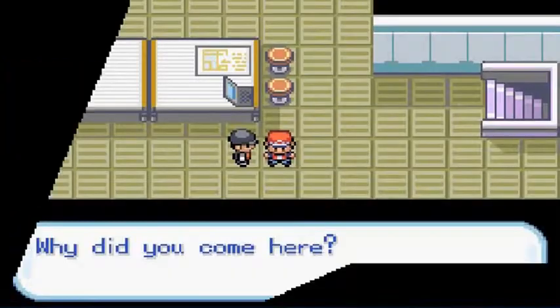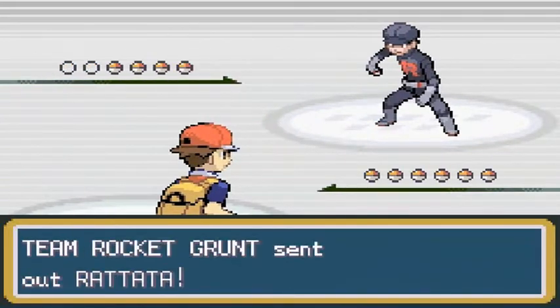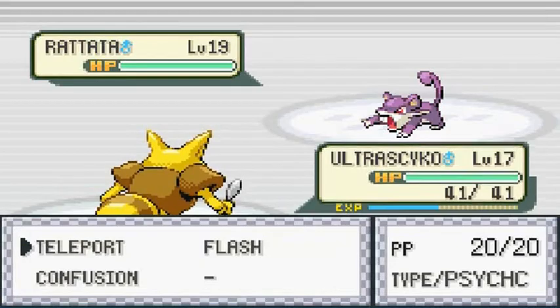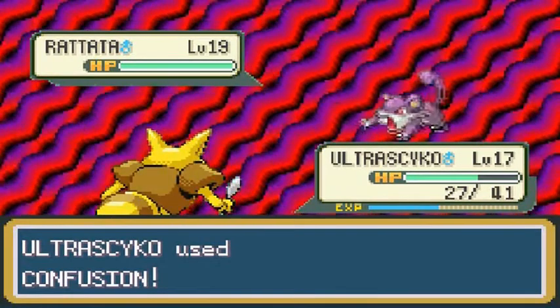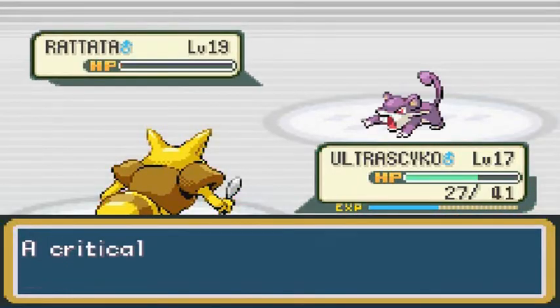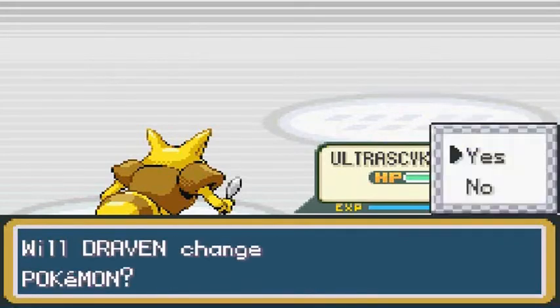He asks, 'Why did you come here?' I came here to defeat you. He comes out with Rattatas. I picked Ultra Psycho — let's go with Confusion. This guy's hitting me with Quick Attack. Ultra Psycho uses Confusion — critical hit, that's right. We're getting experience points for Ultra Psycho, but it's not the Pokemon I thought I was going to use.